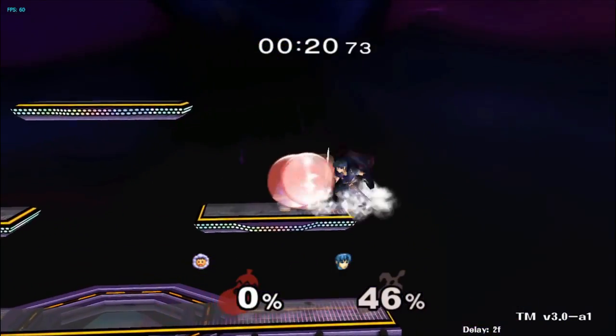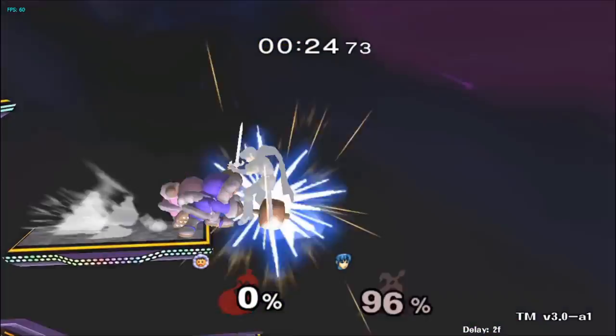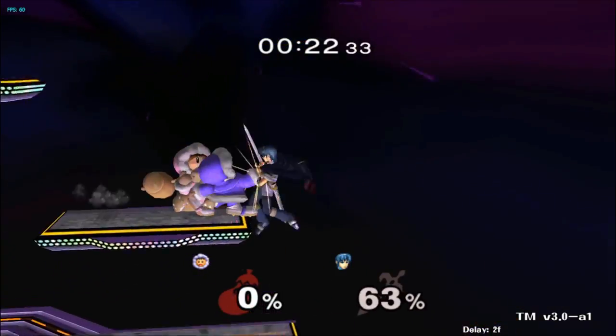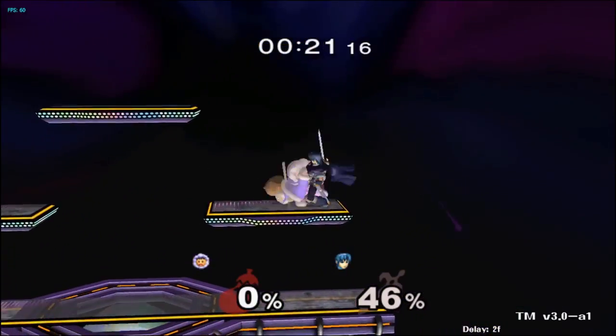Try using back throw when you have a grab in center stage to extend combos with a tech chase on a platform. It can be hard to find guaranteed punishes versus Marth in the center of the stage, so it's important to have as many mixups as possible at your disposal. This can also be used as a DI mixup with down throw into forward smash.